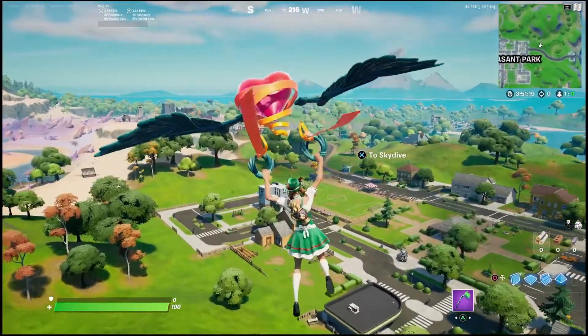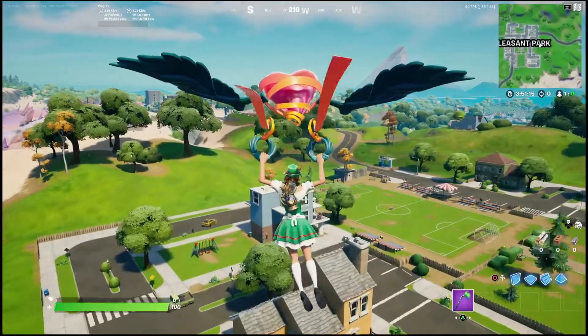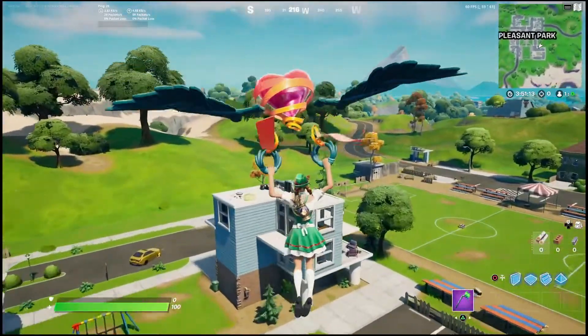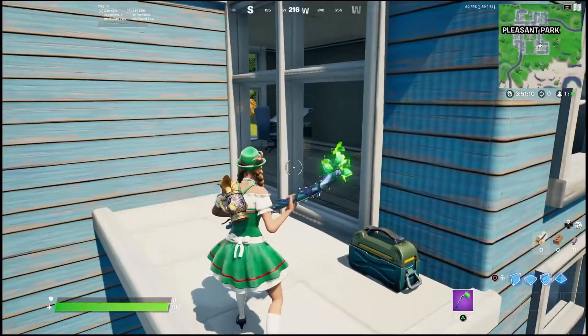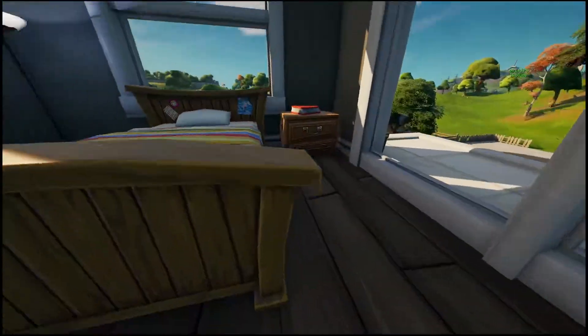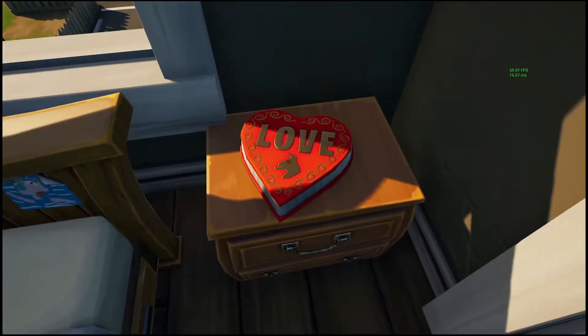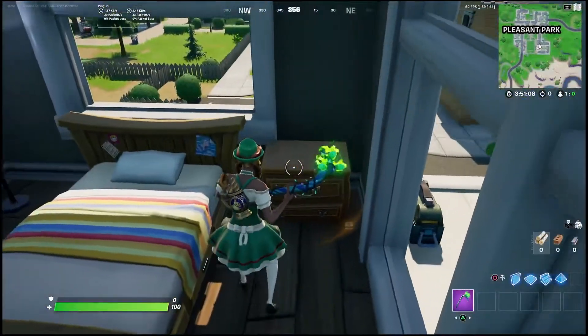At each of the locations there's actually two different boxes that you can collect, so I will show you guys both locations. The first place you want to go to is Pleasant Park. You're going to notice the modern house — you want to land at the top if you can, and on the top floor right here on this dresser is where you're going to find the first set of chocolates to collect.